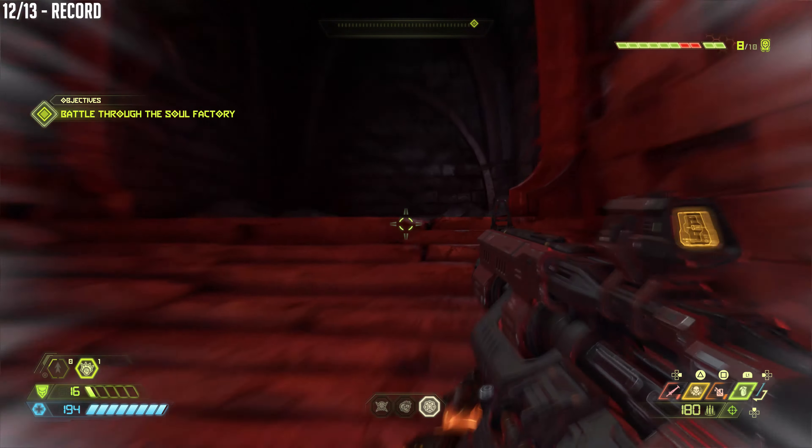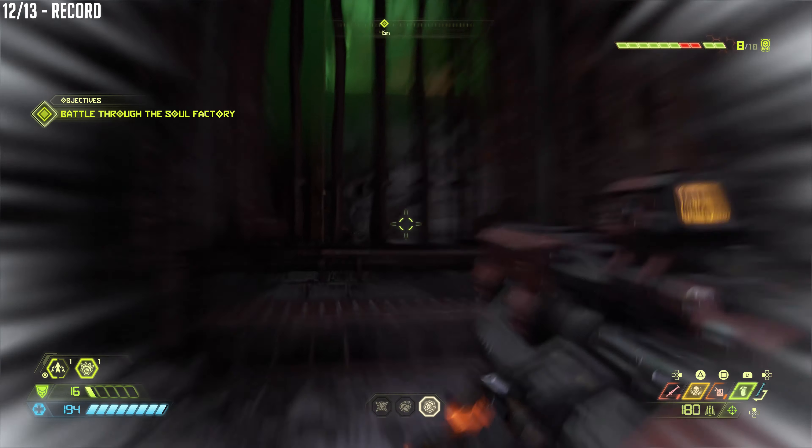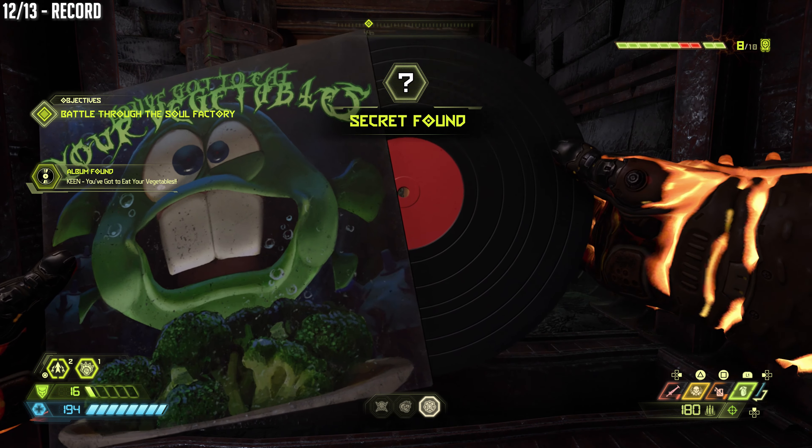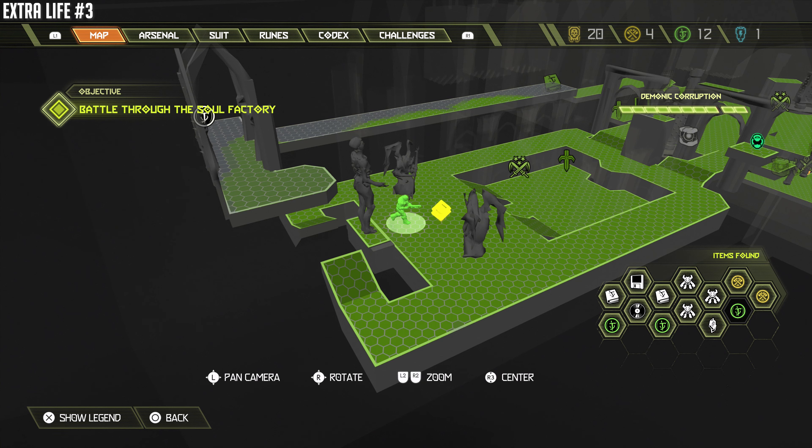Let's move on to the record. The secret encounter also holds a collectible behind it. So just go back to where the secret encounter was, and you'll find the record, which takes you right back to where the first gate was.